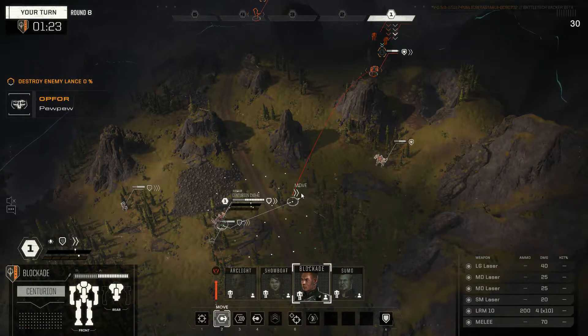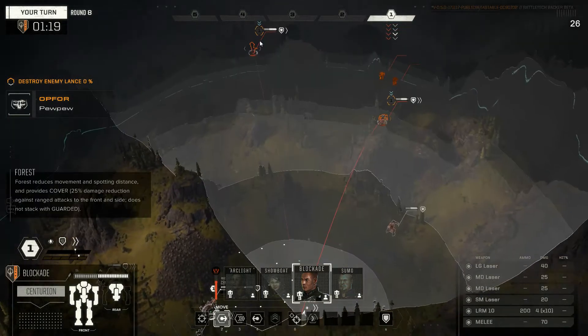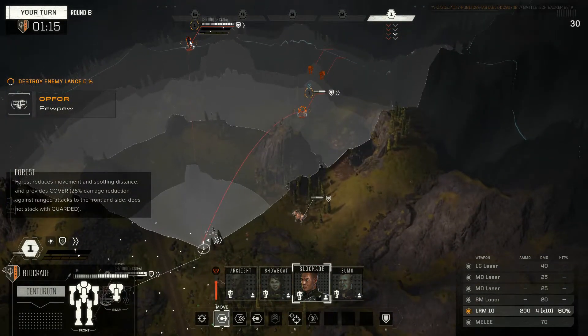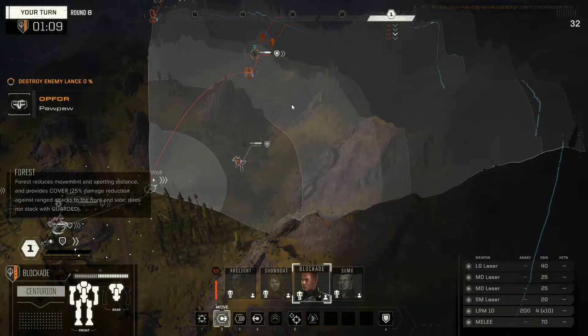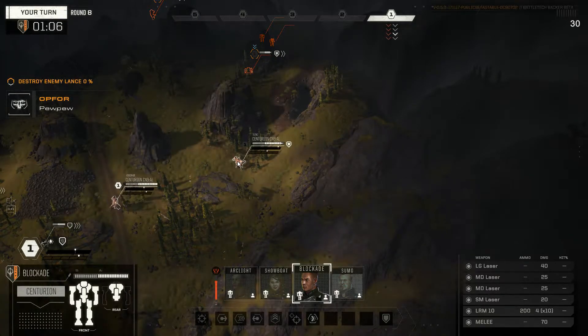We're going to have to — I don't like fighting around this. I'd prefer to fight on this hill if I could. So we'll bring you back around. There's not even trees. What have you got to hit this guy? 40. Oh there's the trees — 60, I'll take 60. Plus we get some evasion, plus we get trees, plus we're coming in to cover this guy.